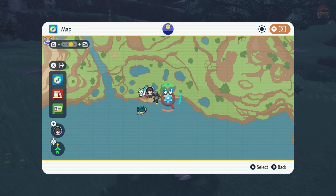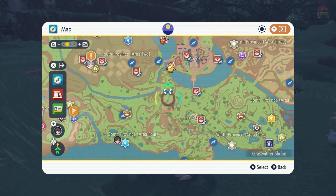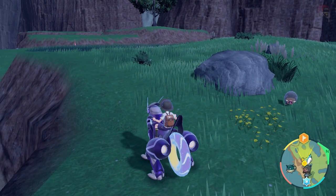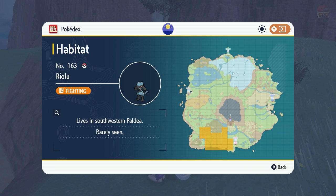The great thing about this game is that for any Pokémon you've previously caught, you can check the Pokédex to see exactly where their location is. I'll throw it up on screen so you can see where to find Riolu. Once you're in that area, you should be able to spot it on your compass or map.